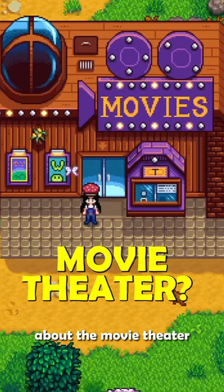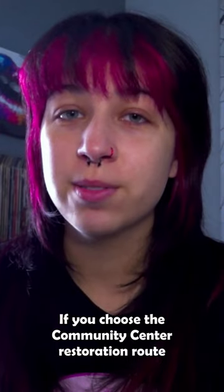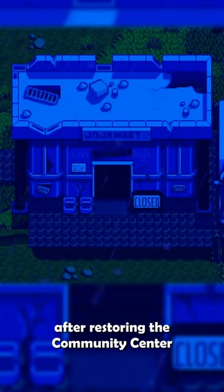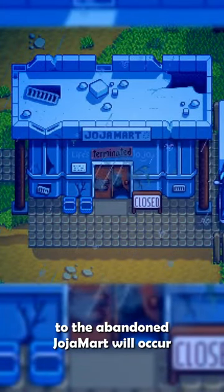Here's everything you need to know about the movie theater in Stardew Valley. If you choose the Community Center Restoration Route, then the night before the first rainy day after restoring the Community Center, a cutscene of a lightning bolt striking the doors to the abandoned Joja Mart will occur.